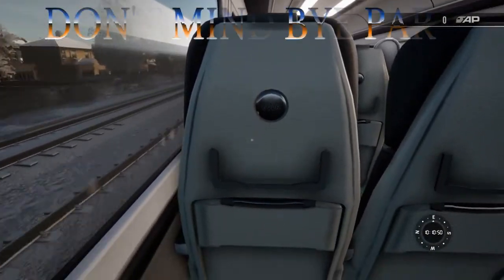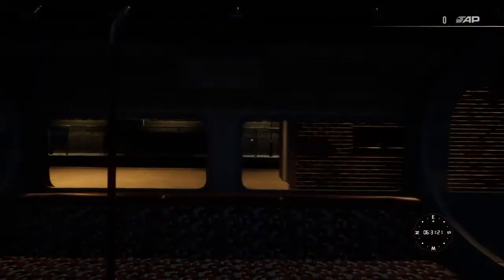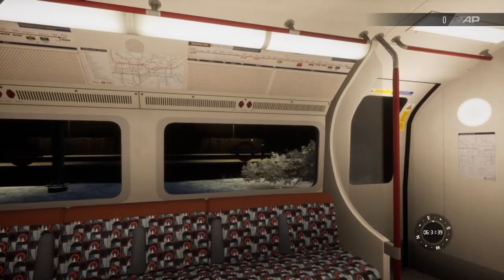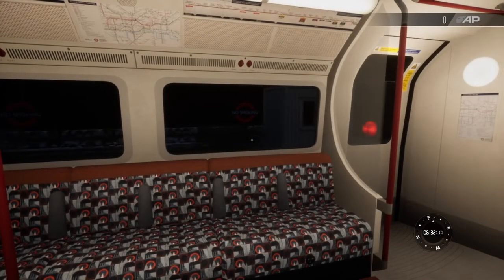Welcome back to another video. Today we are reading the new BR Class 465 article. The BR Class 465 EMU arrives on March 4th for Train Sim World 2 — let's take a closer look at what's to come. A common sight amongst passengers travelling in the southeast and London for almost 30 years, the BR Class 465 EMU Networker has been a staple part of the region's rolling stock since the early 90s.